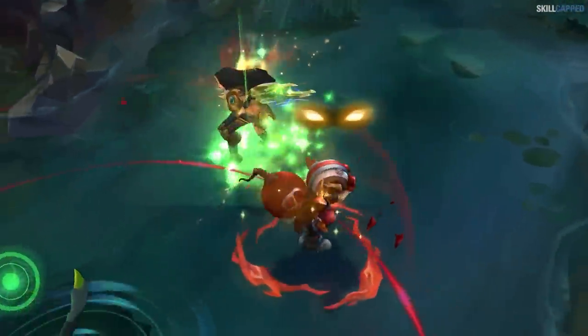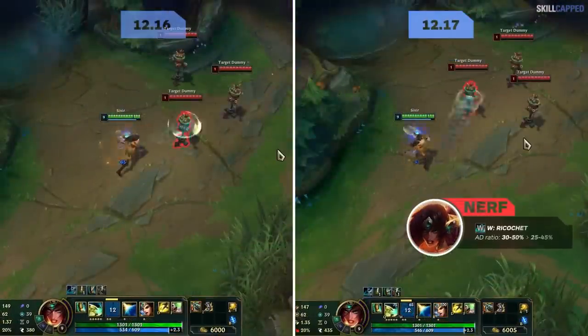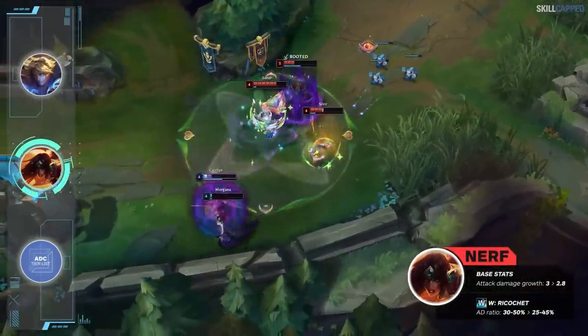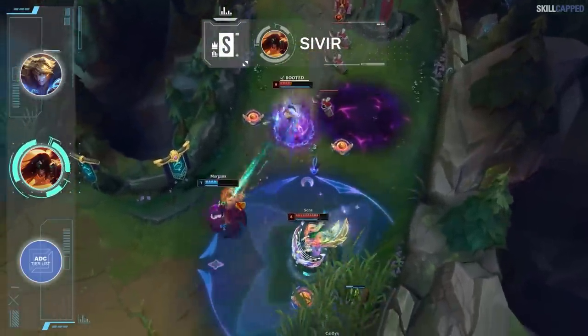We've been waiting for more Sivir nerfs and they'll be headed to live for 12.17. AD growth drops from 3 to 2.8, and W AD ratio is being lowered by 5 percent at all ranks. Riot is playing it very safe, evidently not wanting to give her a killing blow that pushes her out of meta. These changes will remove Sivir's OP status but she won't be dropping far — just moving down into S.